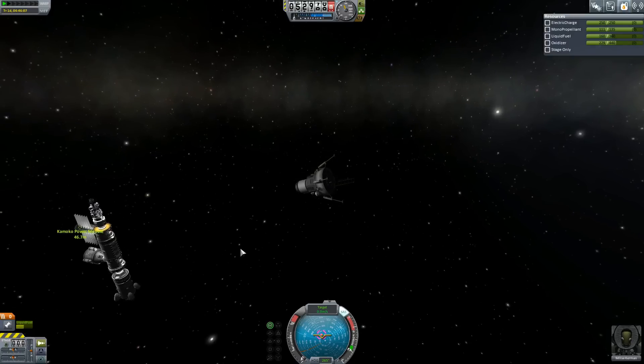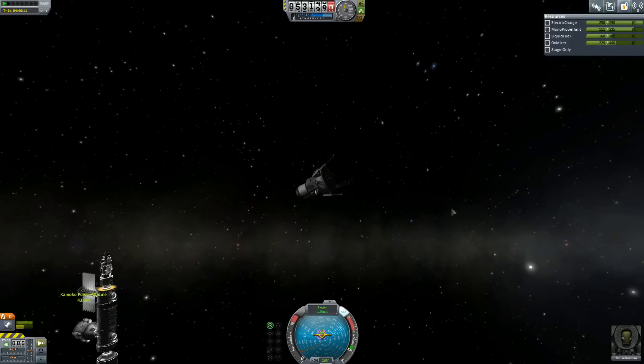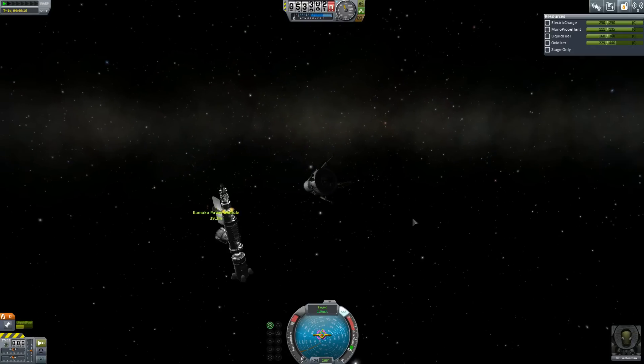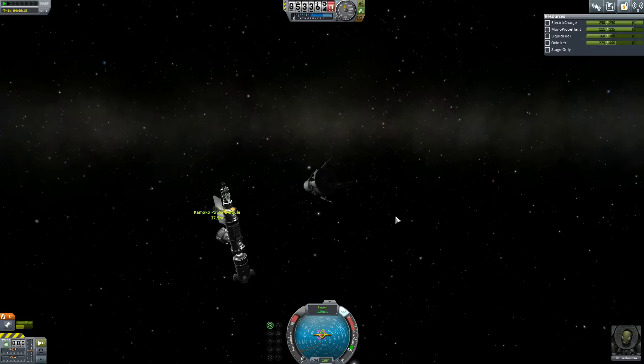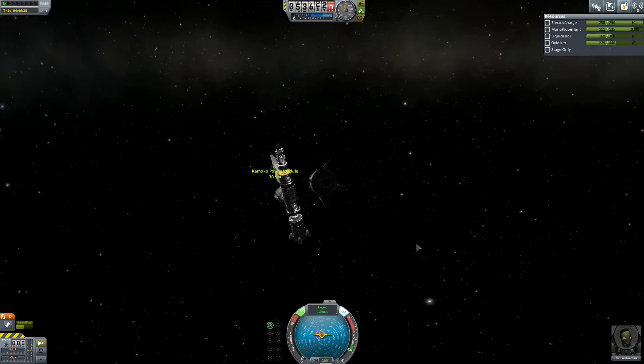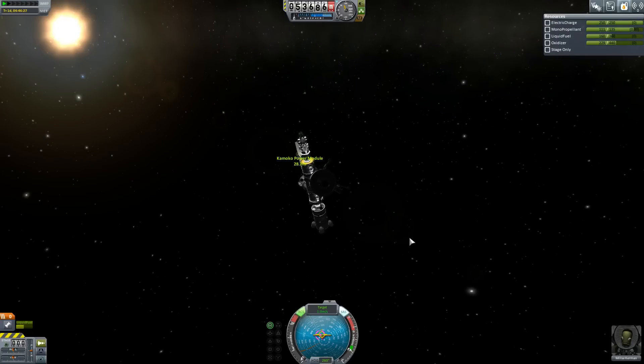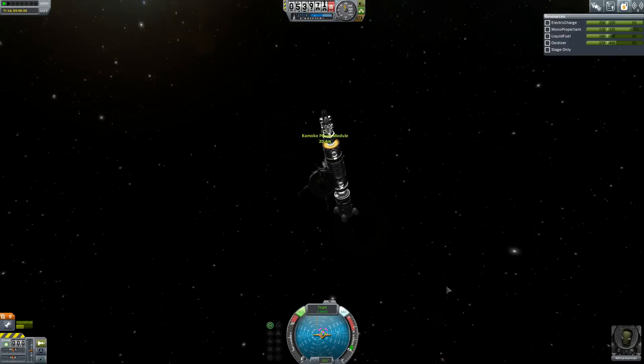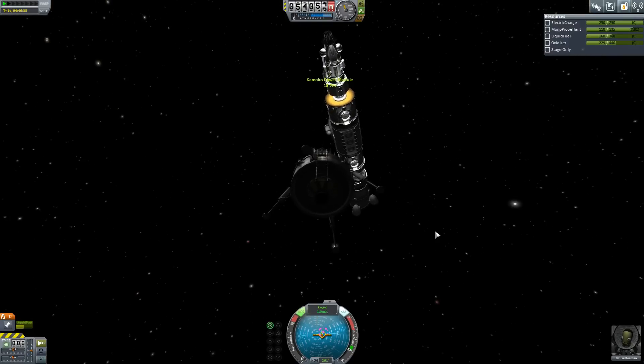We're in pretty good shape here, guys. Let's just have like one meter per second. Now let's turn RCS on — doing this with RCS is probably a good idea, because we don't have that much. I'm going to spin this around so that we align ourselves with this orange line here, so that the controls will hopefully do what I expect them to do.